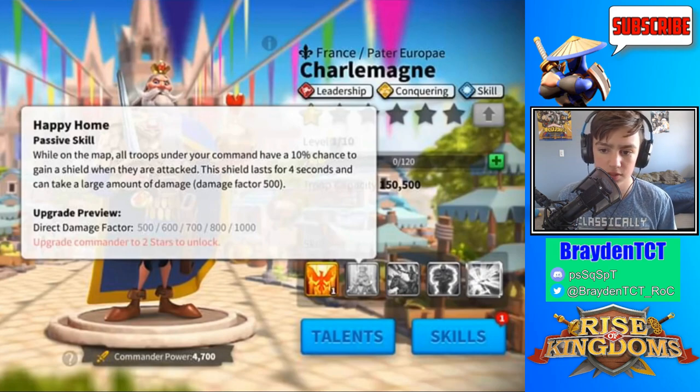His second skill works while on the map, so he can't be a garrison commander using it. It says: while on the map, all troops under command have a 10% chance to gain a shield when they are attacked. The shield lasts for four seconds and can absorb a large direct damage factor of 1000.